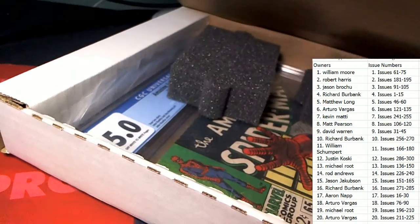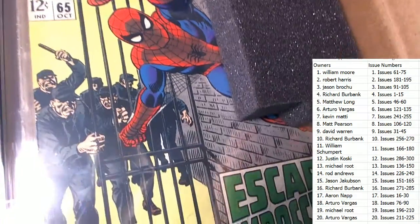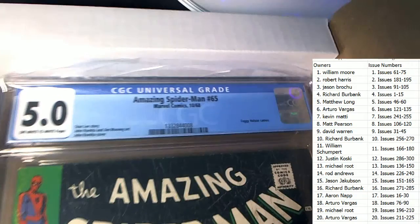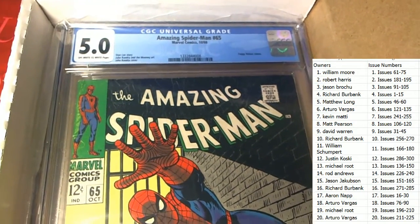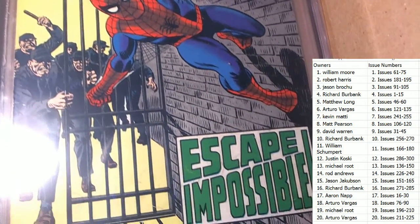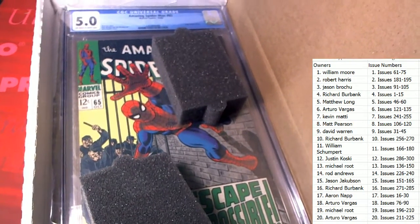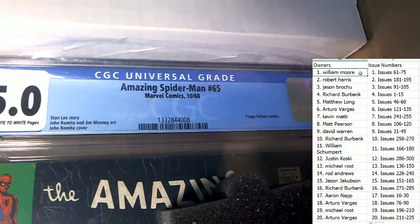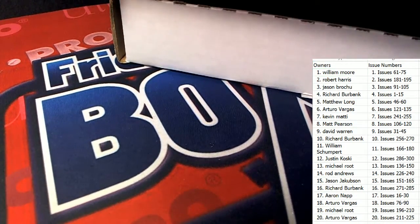This looks very old — it's a grade 5, so you know it's gonna be old. Escape Impossible, and this is gonna be Spider-Man number 65. Spider-Man 65 going out to William M, you're in the top spot. Spider-Man 65 coming out to you, sir.